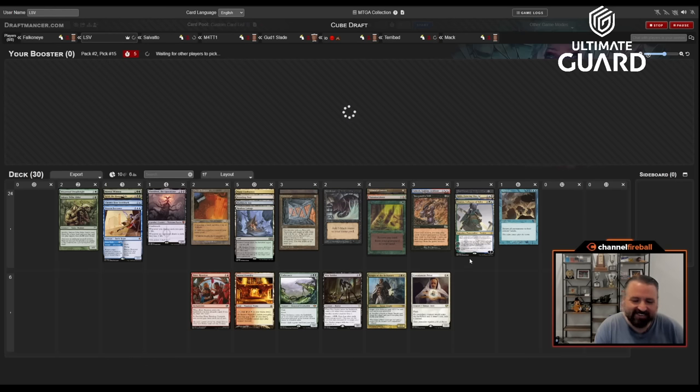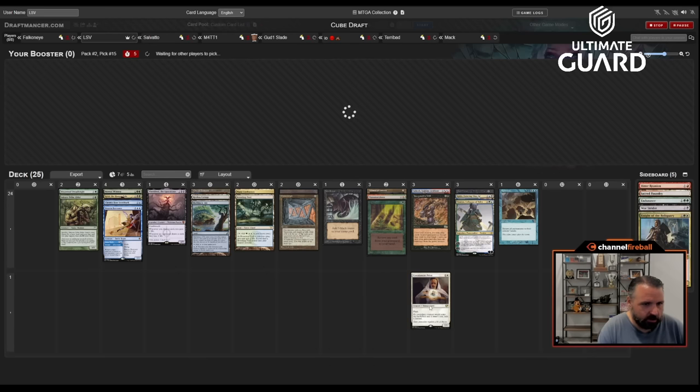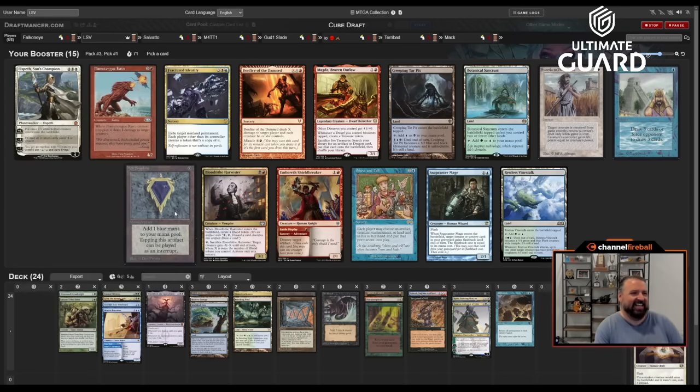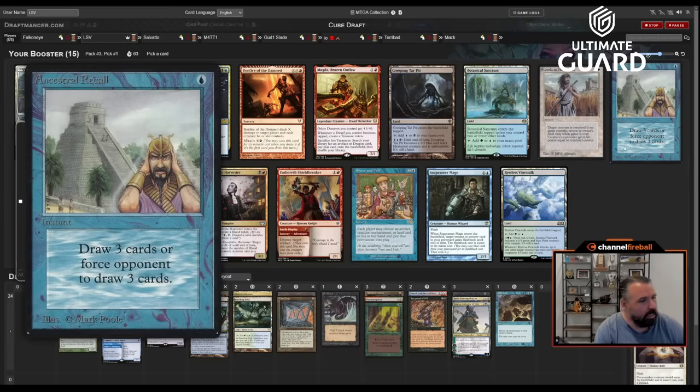Let's see what we can open in pack three — we've really outdone ourselves already. At 21 lands right now so we've got plenty of playables. Ancestral Recall and Mox Sapphire! Yeah — I've got to take Ancestral here. I generally think Mox Sapphire is better and certainly with Upheaval, Mox is really good. It also kind of sucks that Salvado is going to get to take the Mox and play it. In a deck that has Regrowth, Tamio, and Eternal Witness, Ancestral is so good — also great with Yawgmoth's Will. I guess we'll pass the Sapphire.